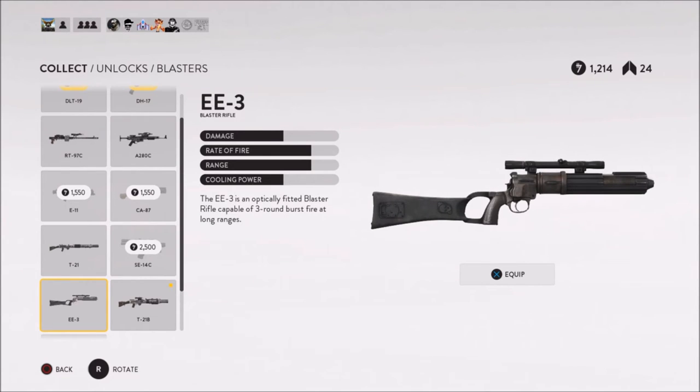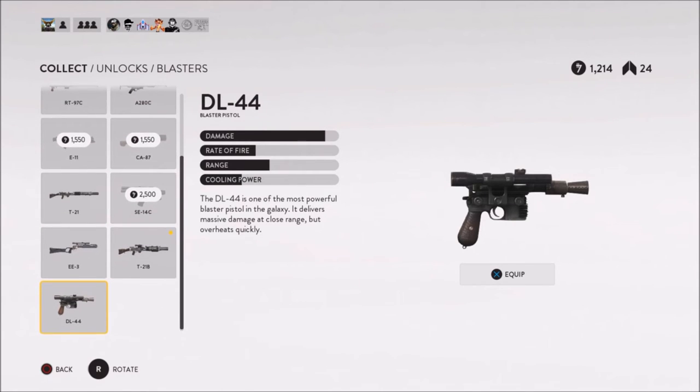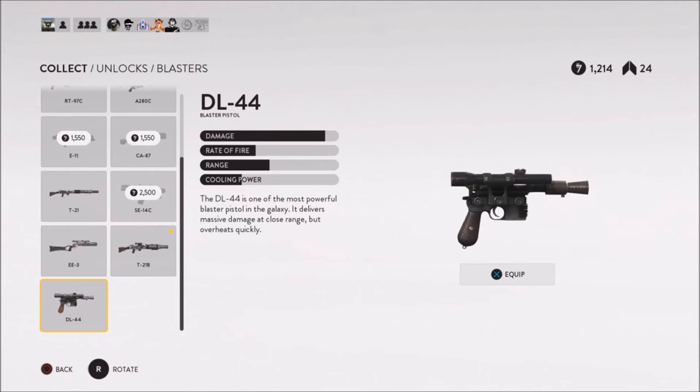Finally we have the DL44 Blaster Pistol — this is also the same gun that Han Solo uses whenever you get the Han Solo card. To unlock this weapon very early you have to pre-order the game. But let me tell you, this thing is an absolute machine at close range. It's a one or two hit kill and the easiest way at real close range is just to hip-fire people. This thing is just an absolute machine — use it if you can because it's awesome.